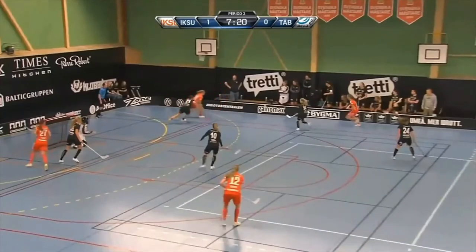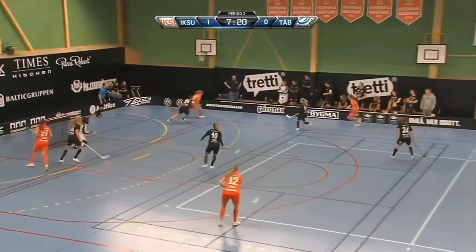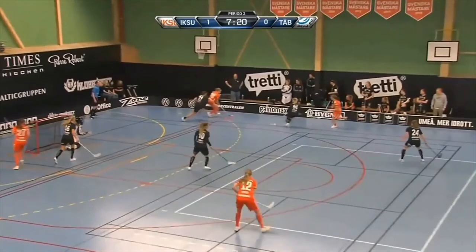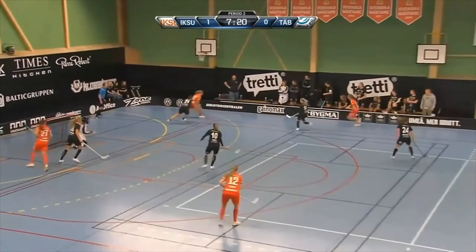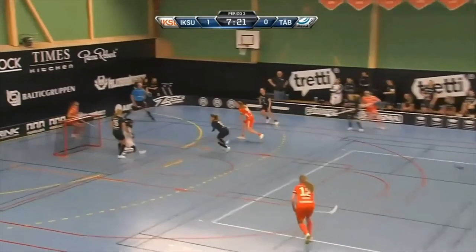From here, you can see that this player has already started their movement. What they do is they head inside — this is what we call a give and go. They've given the pass to the player, and then they go to another space, or most of the time they go towards the net. As of right now there's a passing lane in here, and this attacker who passed the ball originally is moving into it. Obviously she gets the ball, has a shot, and it's a good goal.